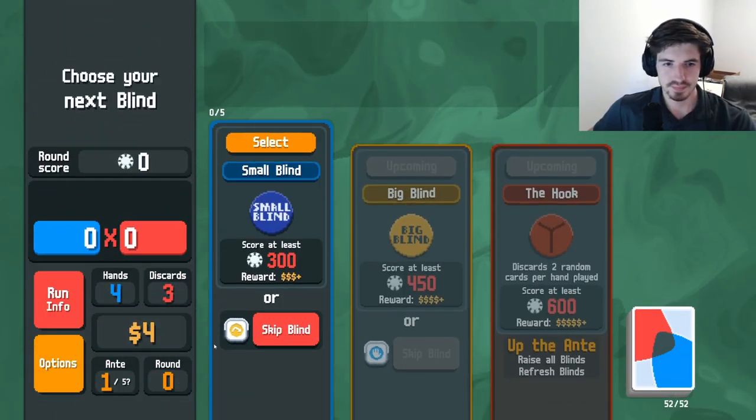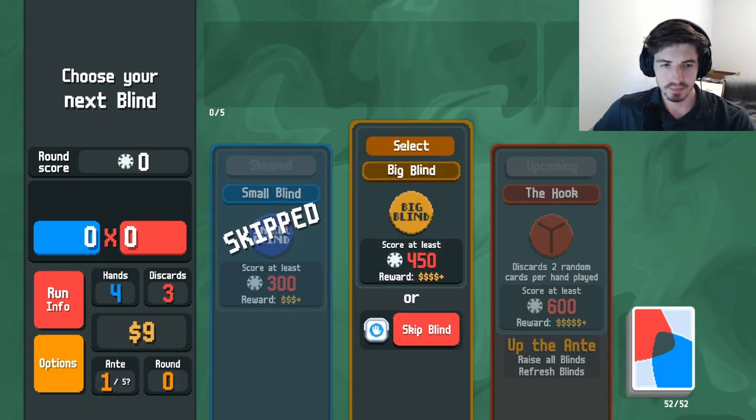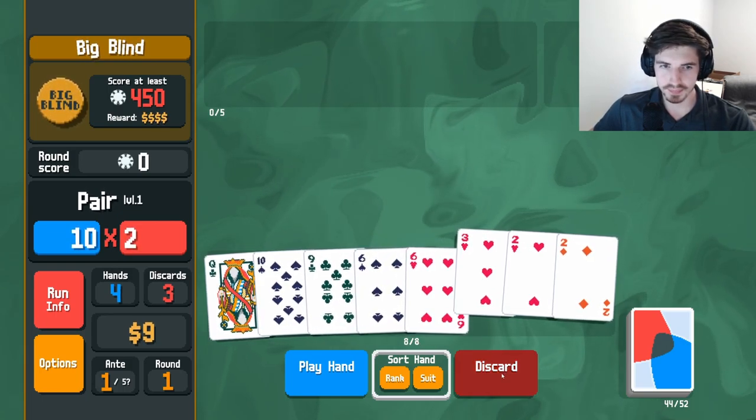In Balatro, there are chips and there are multipliers. You multiply the chips with the multipliers to get your final score. There are also jokers that multiply your multiplier, and this is really where you get into those really high scores.